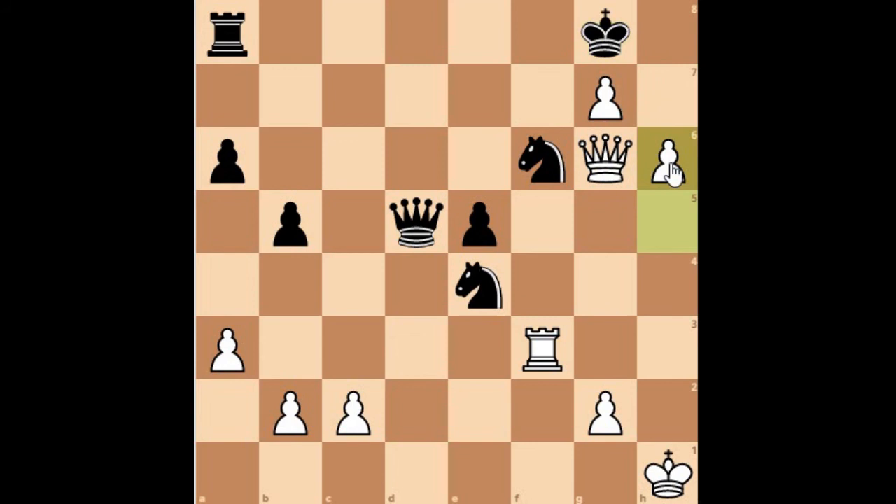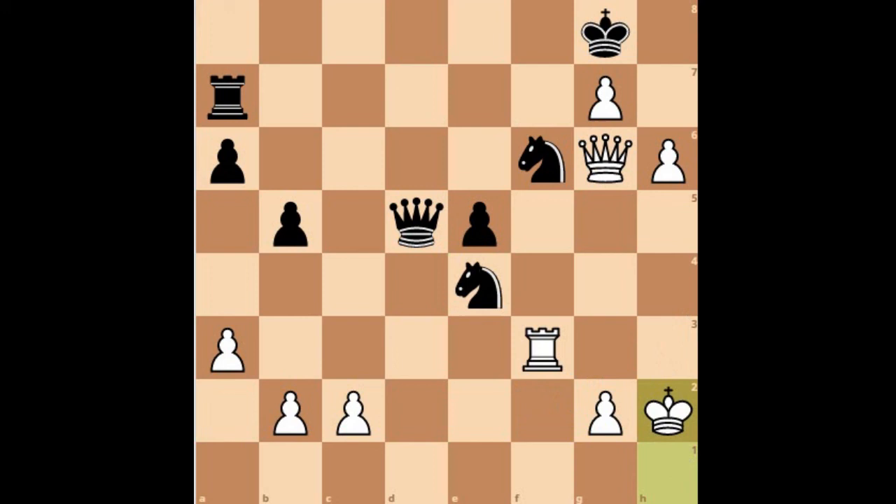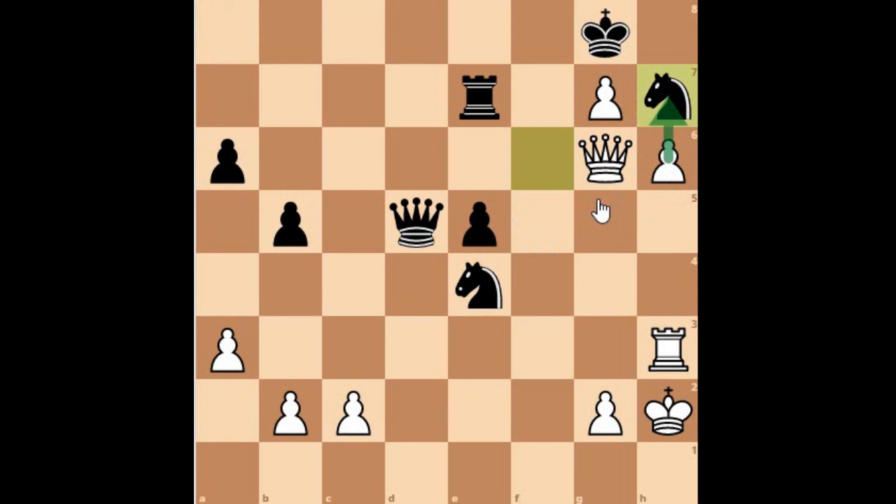Rook to a7 was played, and now King to h2 — because if you don't play King to h2, Mikhail Tal wants to move the rook to h3 to advance the h-pawn. Knight f2 is possible, which would be a fork on the king, losing the rook. So King to h2 was played. Then Rook to e7, Rook to h3, and the pawn push is on the cards. Knight to h7 was played, preventing the pawn push at h7.